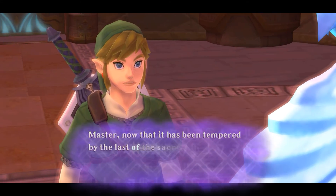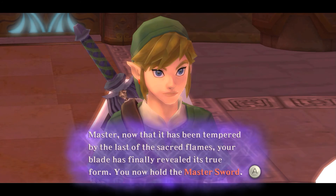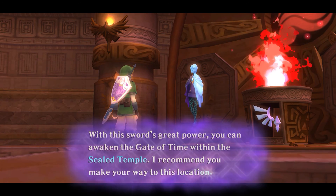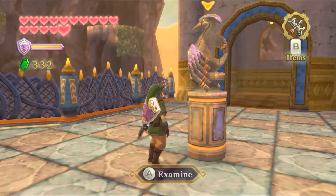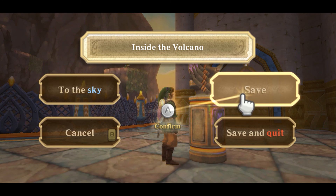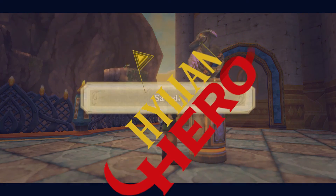The third triangle lights up and there we go. Fi says: 'Now that it has been tempered by the last of the sacred flames, your blade has finally revealed its true form — you now hold the master sword. With this sword's great power you can awaken the gate of time within the sealed temple. I recommend you make your way to this location.' And we will do that next time on the Legend of Zelda Skyward Sword. Thank you guys so much for watching — it's been fun and it truly has been a crazy one. I'm gonna save right here and next time I'll meet you guys heading towards the green beacon in the sky, then back down to the sealed temple. I'll see you guys then — goodbye, bye bye!